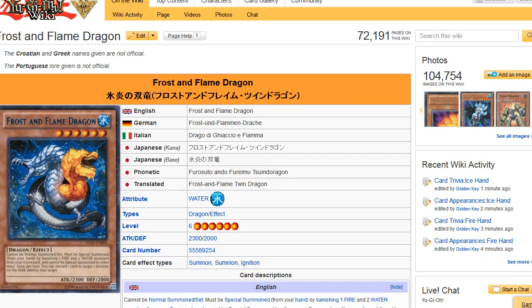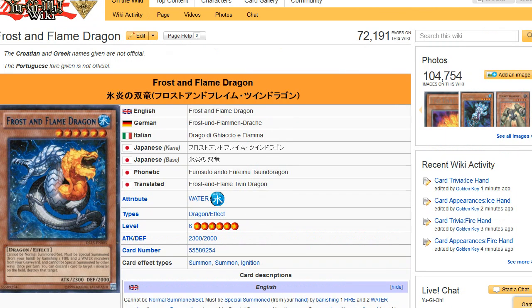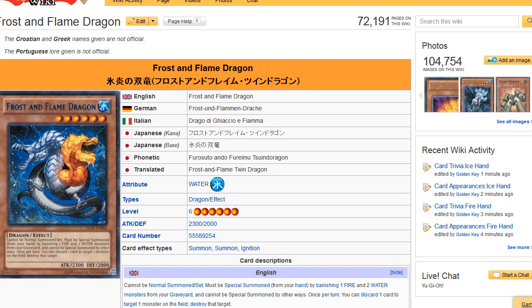Obviously they might be able to work with dragons because water and fire work very well. I would still say Tidal and Blaster are pretty much the stronger Dragon Rulers, but Frost and Flame Dragon is not a bad card. It is Level 6 though. Maybe if you're playing the Heretic Rulers you can try it out. It must be special summoned by banishing one Fire and two Water monsters from your graveyard, and once per turn you can discard one card to target one monster on the field and destroy it.